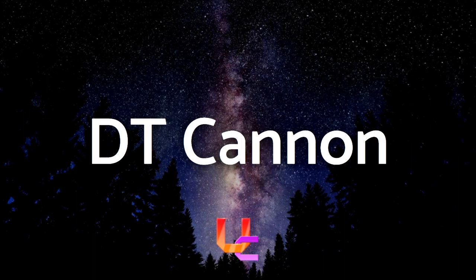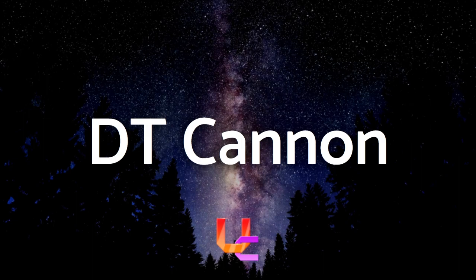DT Cannon is in fact a good opener — there's a reason the shape of it is so iconic. DT Cannon creates a setup with mainly the L and J pieces to make a small cannon that performs a TSD and a TST, which can also be done back to back. This setup is easy to learn, which enables new players to use DT Cannon in vs gameplay. DT Cannon in total sends about 11 lines if you count back to back — that's half the board, which can apply lots of pressure on your opponent if they're unprepared.